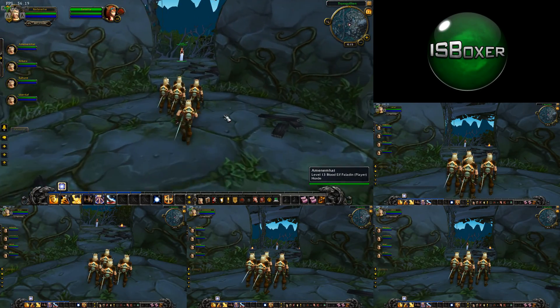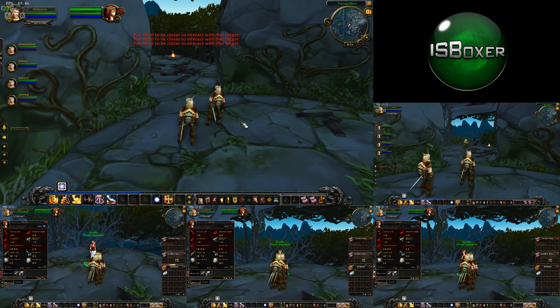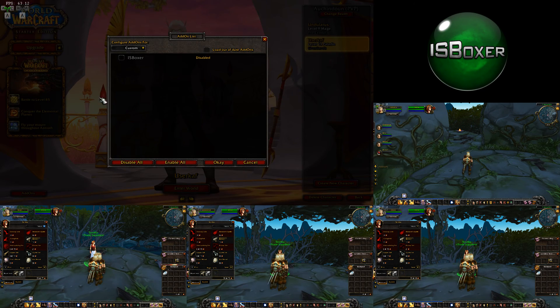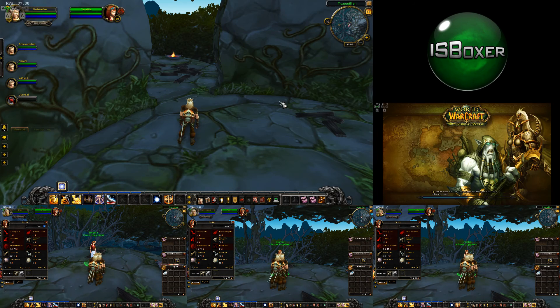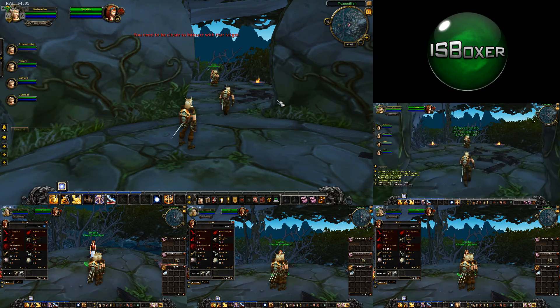You've got your team all set up and ready to go, and you go to interact with an NPC, but one of your characters refuses to move and their talent pane or specialization pane keeps popping up. Well, that means the ISBoxer add-on is disabled, so log out the affected characters to the character selection screen and make sure that their ISBoxer add-on is indeed enabled. When the ISBoxer add-on is enabled, the click to move bindings will be correctly bound to the macro stored within the add-on itself.